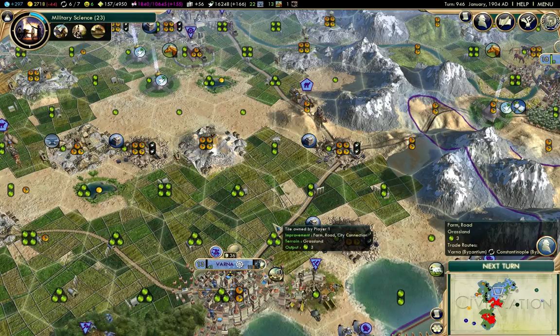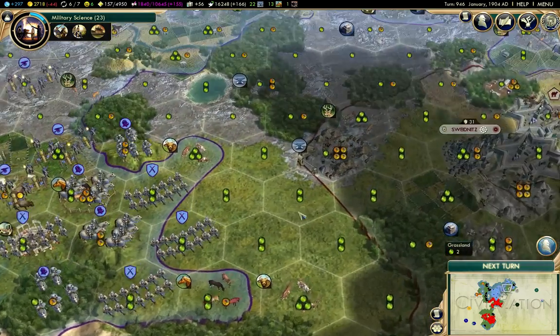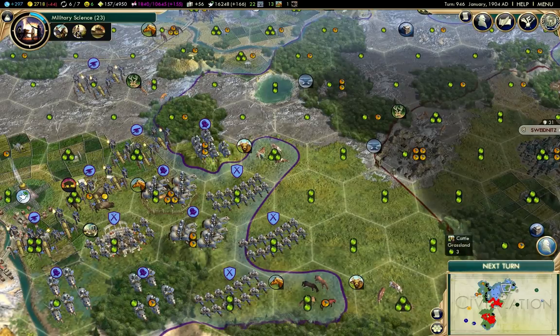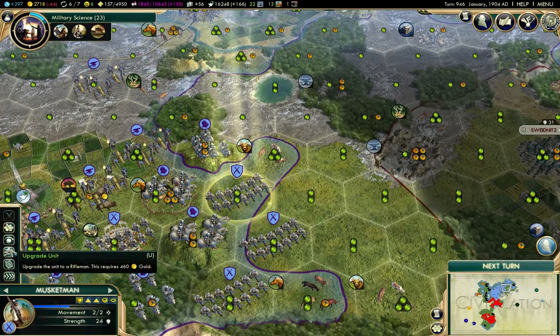I think if I can take out the Huns, or a large chunk of them, I won't have to worry near so much about Poland, because I'll have more cities to garrison and so on. I could upgrade a bunch of these units, and I'm just going to look at what the cost is.